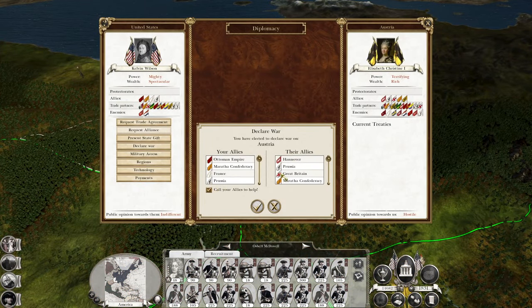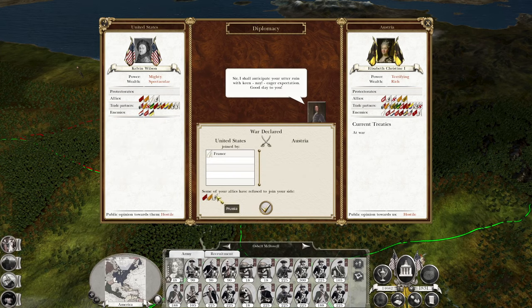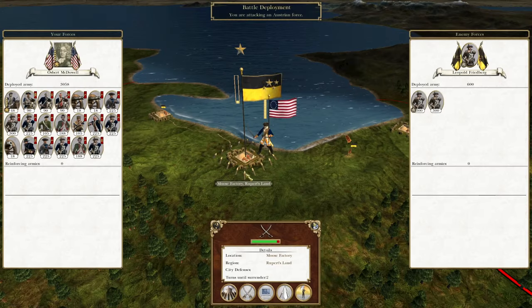Declare war — don't call my allies in. Actually, yeah, call my allies in — let's force them to pick. Maratha and Prussia — Maratha, Prussia, and the Ottomans didn't join us, but the French did.